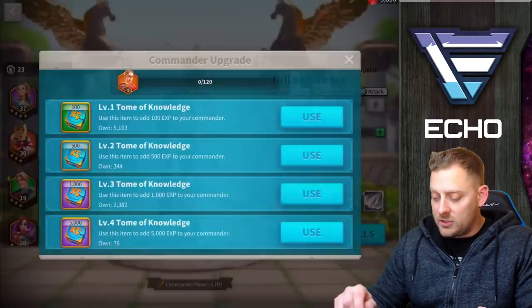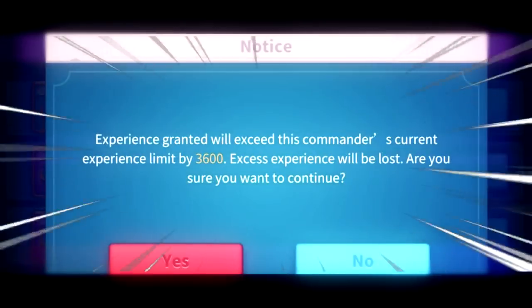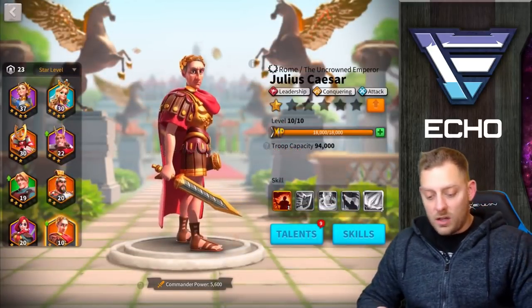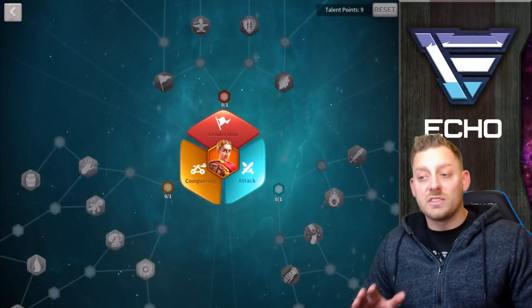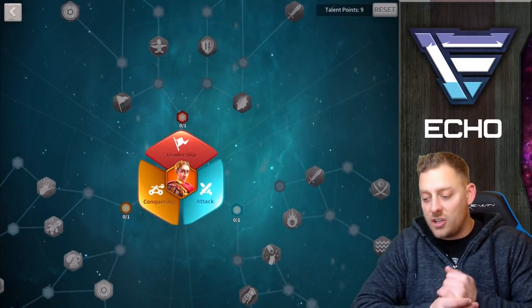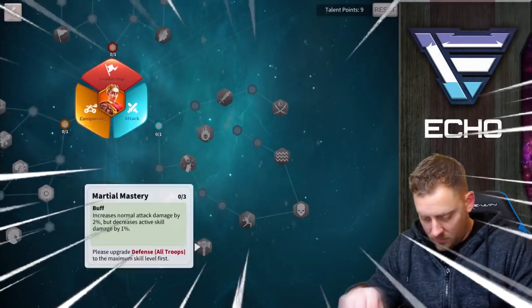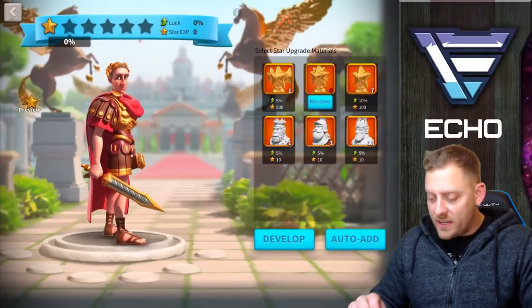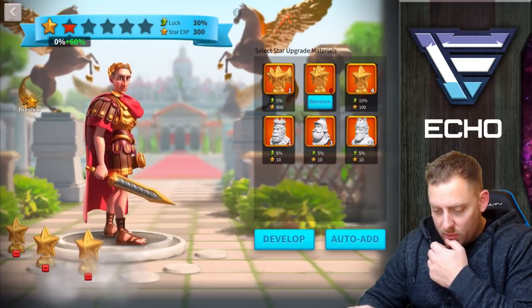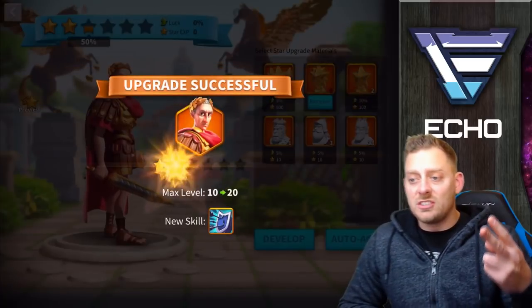But we can use some tomes of knowledge on him. Why don't I go ahead and do that, and then maybe start messing around with his tree? There we go — he's level 10. That was pretty easy. That went so quick. Level 10 Caesar opens up 9 different talents. Now, how is my initial build of his tree going to go? I have 9 talent points — how will I spend them? That's something I'm going to need to look into. We can get him to a 2-star right here, guys. We're going to go right there and develop into a 2-star Caesar. Upgrade successful.